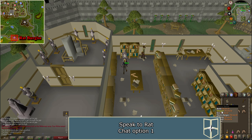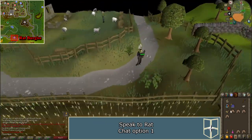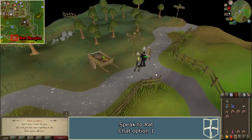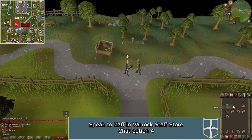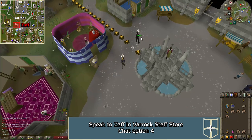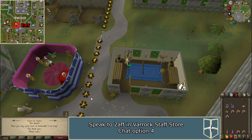Return to Rat. Tell him 'Yes, I have a letter for you.' Now you'll need to speak to Zaff in Varrock. He is located in the Staff Shop in Varrock Square. Use a Varrock Teleport to get there quickly. Tell him 'Rat Burgess sent me.' Zaff will give you a beacon ring.